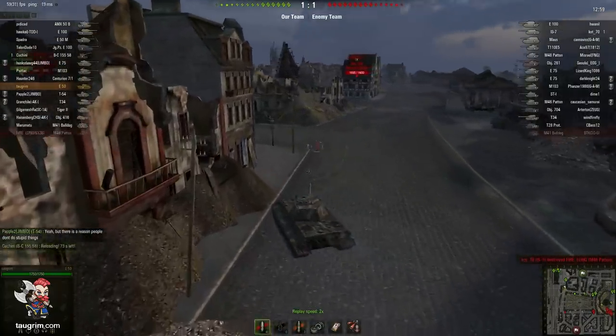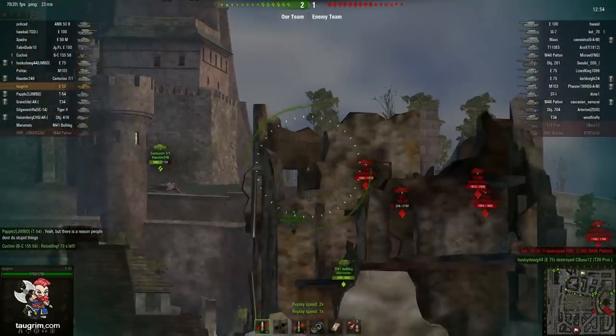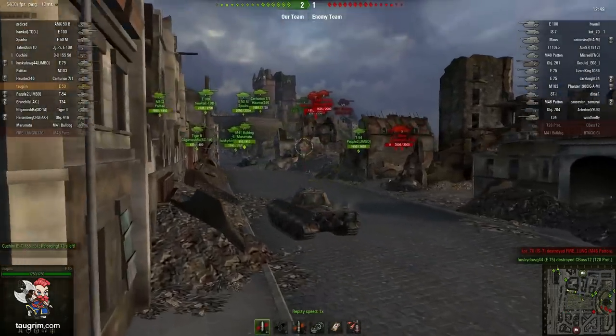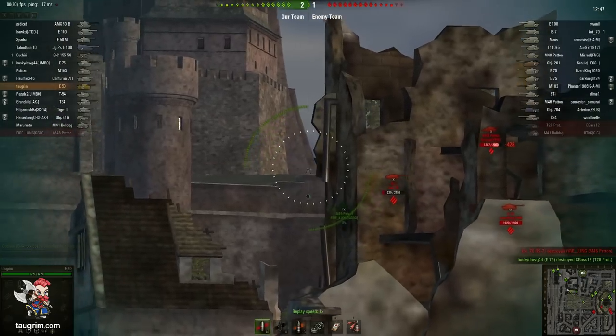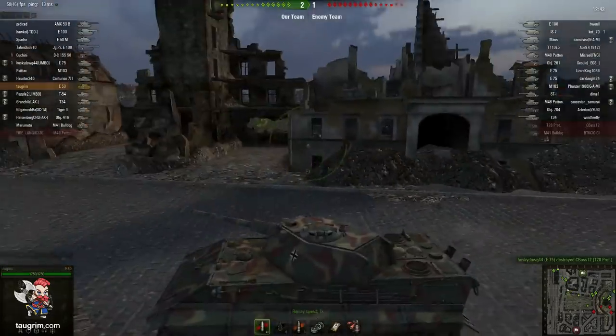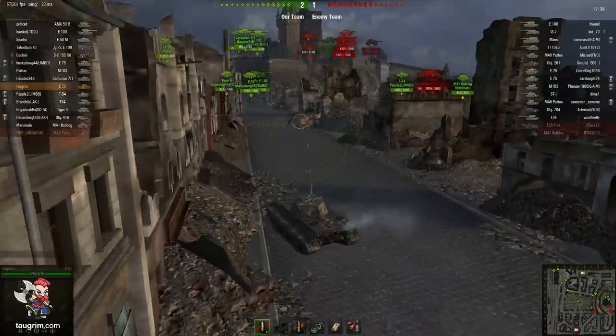I'm paying attention to what's going on on the map — there are a ton of heavy tanks spotted up on hill, and we just lost a tank on the hill. It's really important to try to read the game flow and figure out where you need to get your gun involved, so I pull up along this D column here to get some flanking shots on their tanks coming around the west side of the hill.